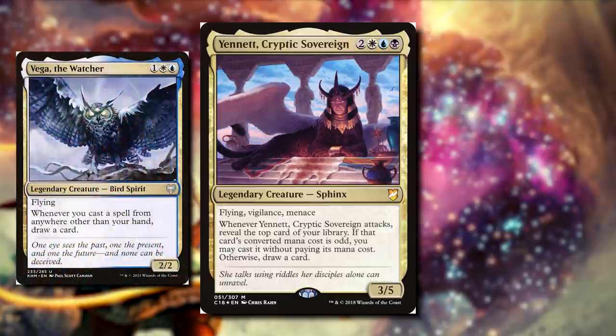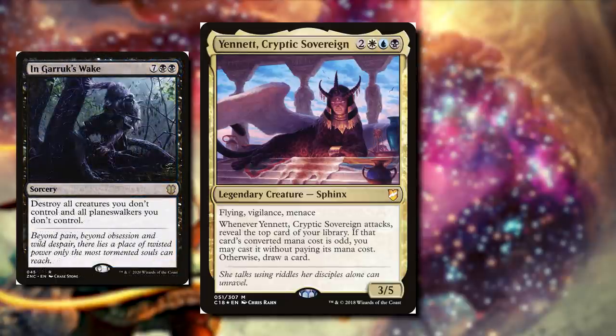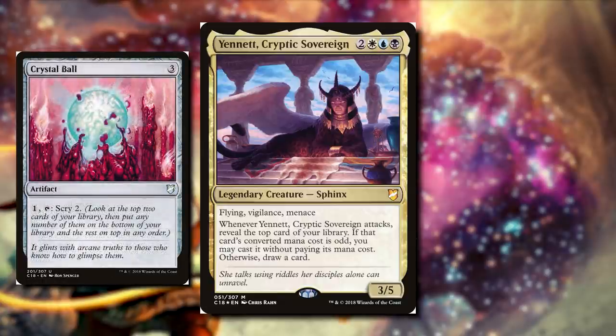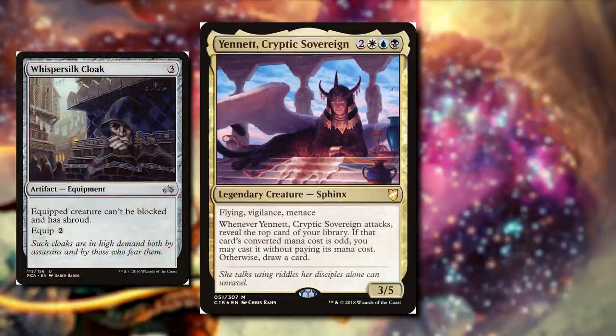We can draw a lot of cards with Vega the Watcher. This is a three mana card, so if we reveal it from the top of our library when our commander attacks, we can cast this for free. It says when you cast a spell from anywhere other than your hand, draw a card, and we're going to be doing that a lot with this deck. We can cast things like Engulfing Slagwurm's Wake, which is a board wipe that doesn't affect us at all. We can manipulate the top card of our library with Crystal Ball — it's an odd CMC spell, and we can pay one and tap it to scry two, so we can manipulate the top card of our library. Maybe we don't want the top card and we'd rather have the second one — we can just do a little switcheroo. Being unblockable is going to be important, so we can use cards like Whispersilk Cloak. It is an odd CMC, it's going to make our commander unblockable, and our commander will have shroud so our opponents can't target it.